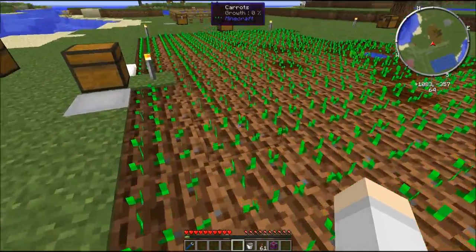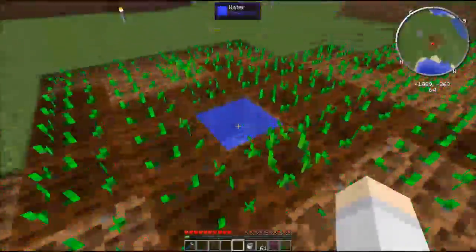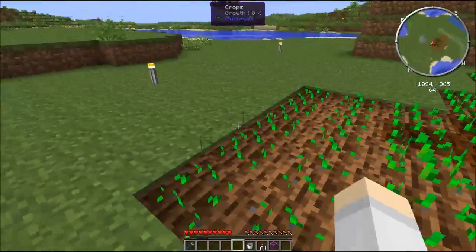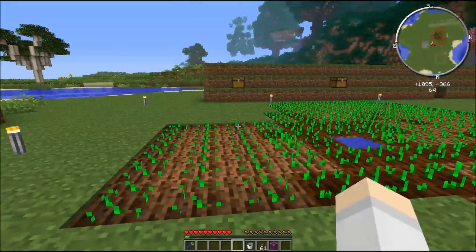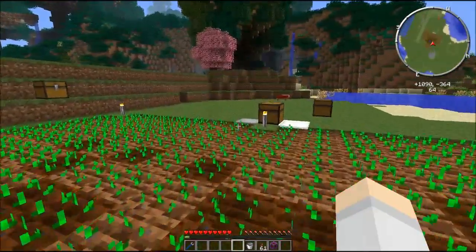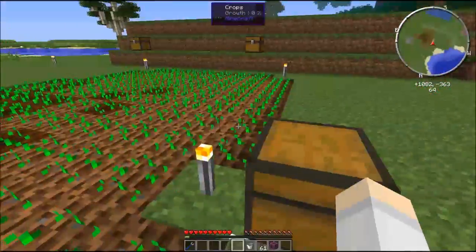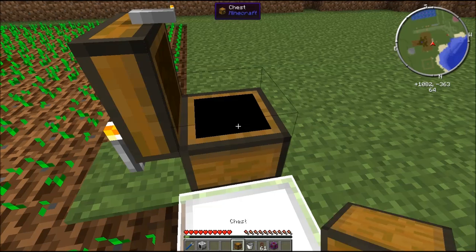I've got carrots along here, wheat along here, and potatoes along here. You can see it ran out of carrots and potatoes to plant so it can't plant anymore. So how do we harvest these things? Well that's where the Harvester comes in. We'll also grab some item ducts and a chest to use as a buffer.